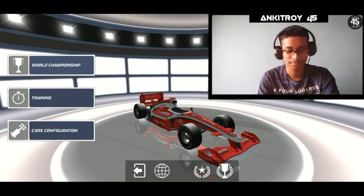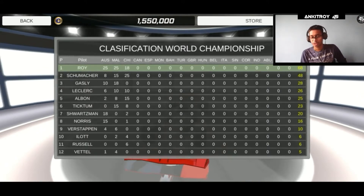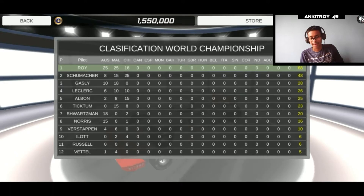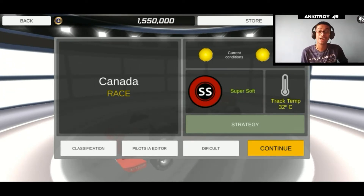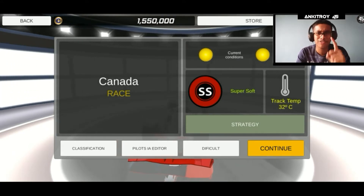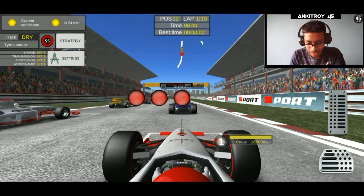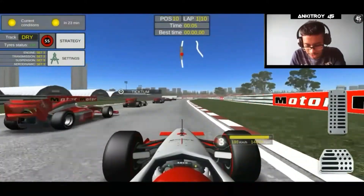Let's see what we do in the Canadian GP. The difficulty is professional, and the classification is just 20 points separating me and Schumacher. I'm on 68, Schumacher is on 48, and Gasly is on 28. We start the race with super soft, then switch to another super soft, then another super soft — three super soft sets with two stops. Thumbs up this video — let's race!